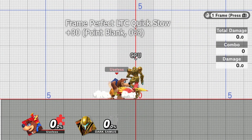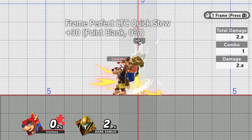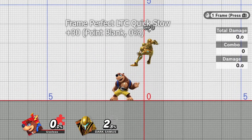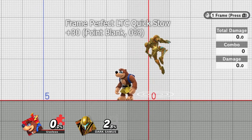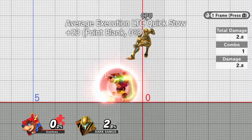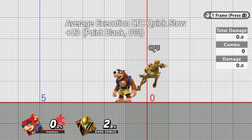While most actions in this game are bufferable, the initial shot and the action that cancels the turnaround must be timed and executed well, as each frame counts in your advantage window. Having attack, grab, and jump on face buttons allows you to input your grab or jump as quickly as possible after shooting, forces you to release the attack button, and almost ensures that you can't be too fast.